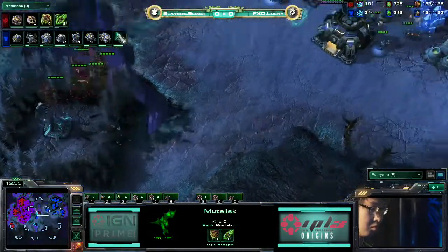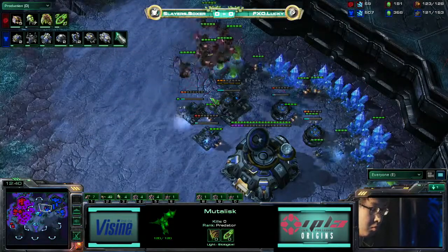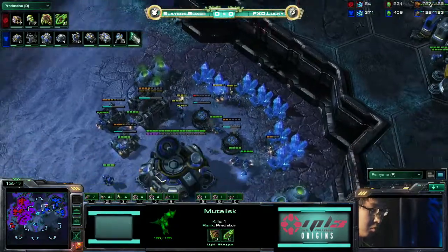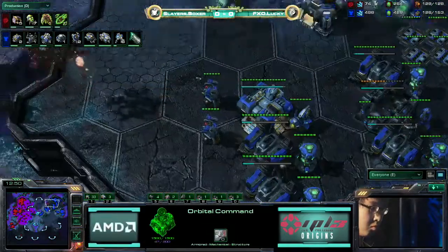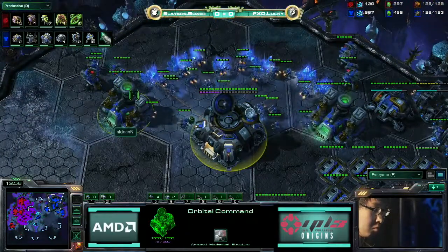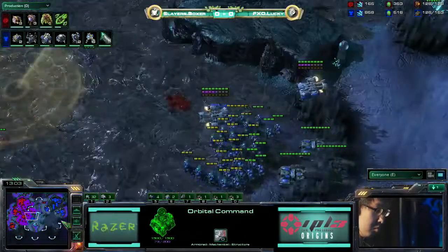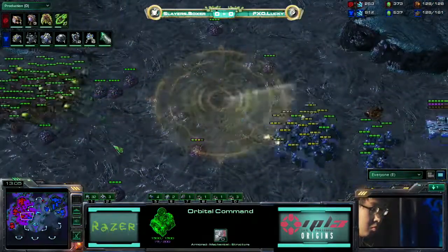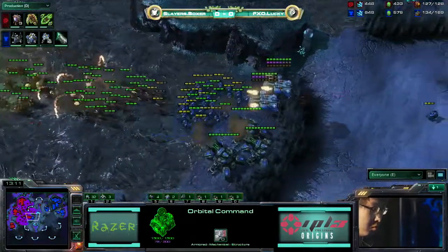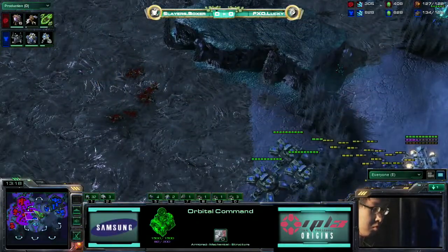He's going to have a nice number of Mutalisks and Banelings on the field. He's getting that gas up, and because he's making this transition to Mutas, he's going to need the extra gas. Wow, he's going to go in here and pick off a couple of the SCVs building the turrets, just delaying the third a little bit more. He runs into a couple of turrets inside the main and it looks like the Mutalisks will be deflected. That's a lot of turrets that are up for Boxer — he's very, very concerned with the Muta harass right now. He has turrets everywhere.